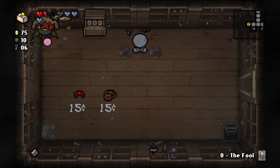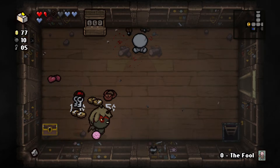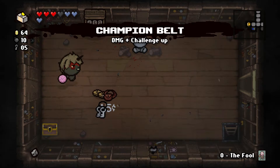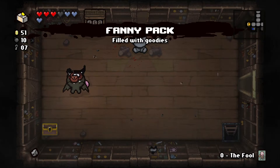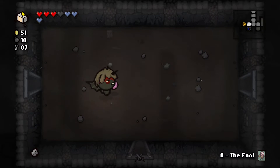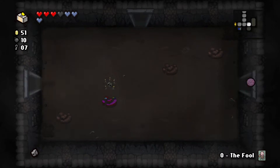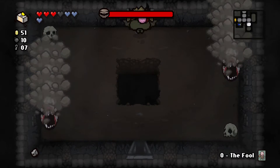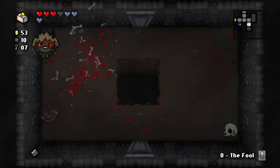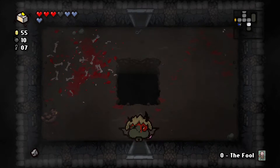My health just went from half a heart to — there's loads, too much to even count. I don't know how to count that high. Look at all the money! Special room — what have we got going on? Ghost Baby — spectral buddy, so I guess he shoots through rocks and stuff. We're going to check out that ladder that goes down, see if it takes us to the next floor or just a new area.